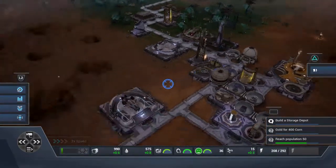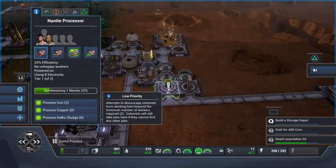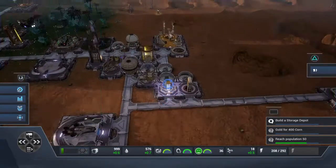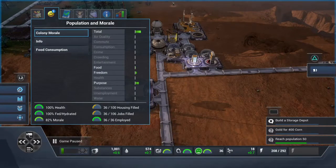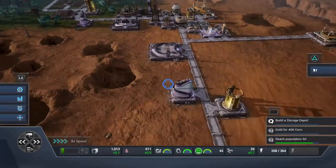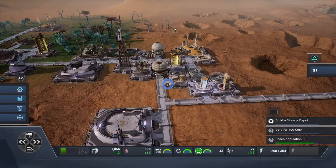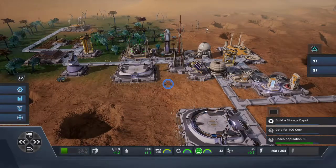We need to build storage and that's the thing. We have a total of almost 70 jobs open and 17 housing spaces open. We should wait to get more colonists — let's put it on 8x speed and see how it goes.